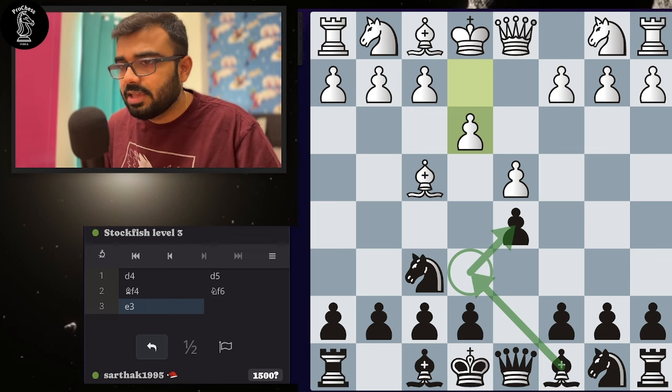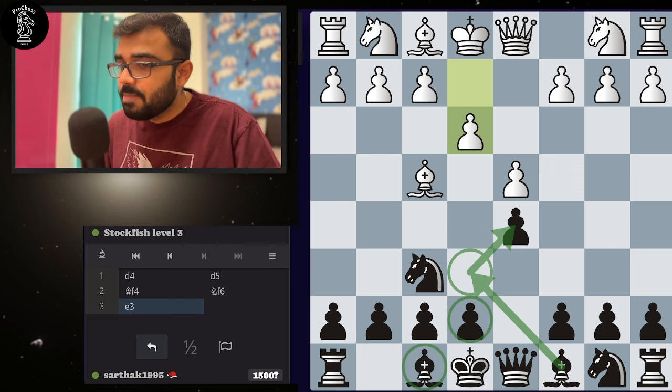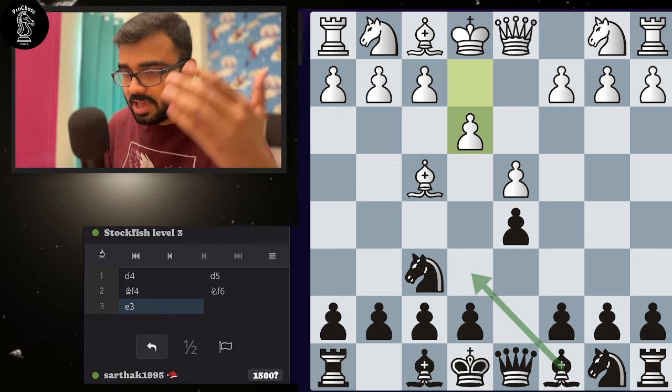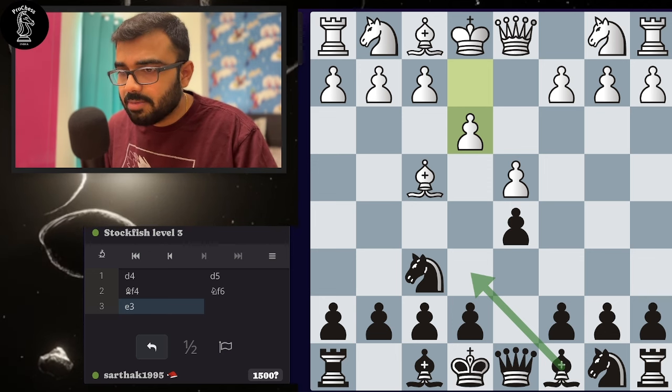Bishop e6 is not a good move because it is short-term thinking. If you think long-term, you realize that because of your e6 bishop, the pawn cannot move; because of that pawn, the bishop cannot move; because of that bishop, castling cannot happen. So just because of one decision — bishop to e6 — all the rest of the development moves get stuck. So I will play bishop f5.